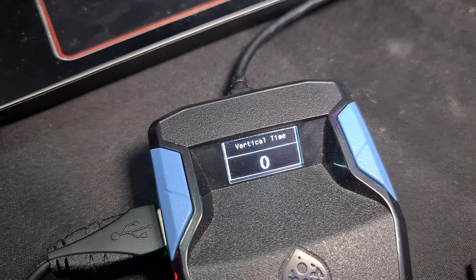A time of 1000 equals 1 second. For example, if I have Progressive anti-recoil set up as vertical start 30, vertical end 20, and vertical time 3000 — that's 3 seconds — this means when I start shooting, the vertical anti-recoil value of 30 will apply for 3 seconds, and then it will switch to the end value of 20 until you let go of the trigger. It works the same way with the horizontal values.